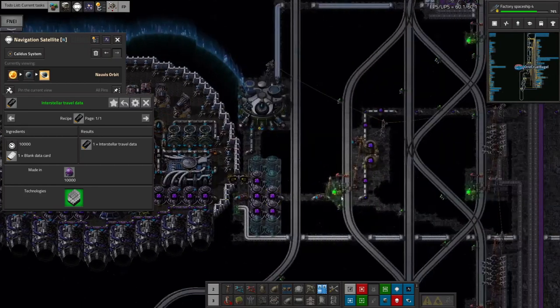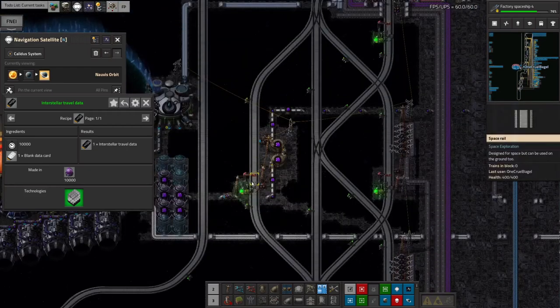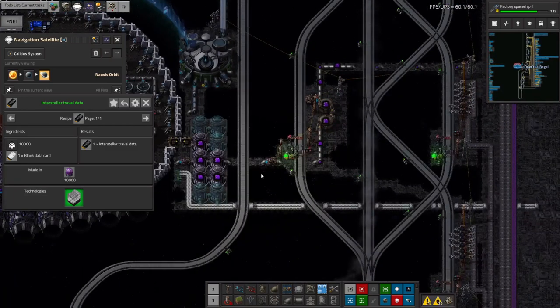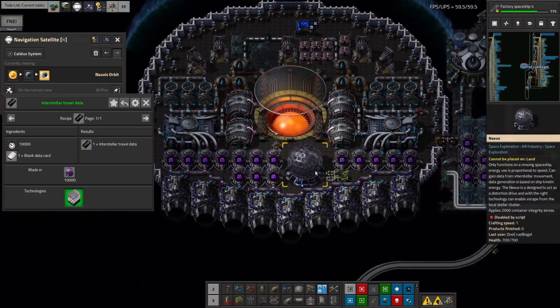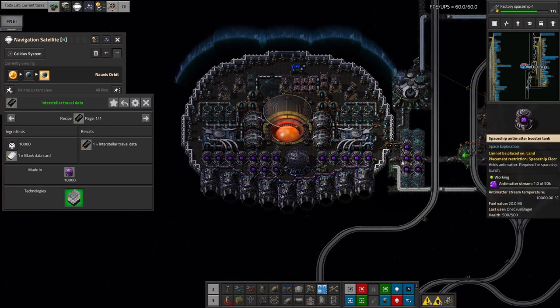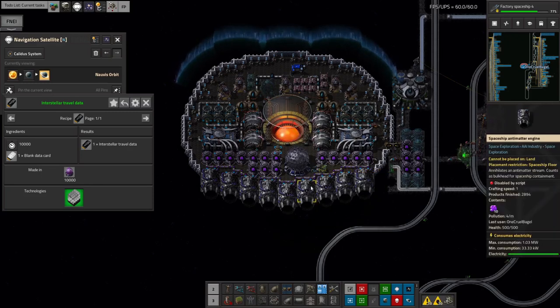The ship is being loaded with antimatter produced by this single antimatter production facility, which is a bit less than I ideally want. I'm going to have to turn this station around and have it import antimatter as well - just fiddle with the numbers and get it coming in by train as well as along this pipe. The ship isn't going to be able to move that often since even filling all ten tanks takes quite a long time to pump through a single pipe. However, I don't think that matters because I think it's going to come back with a lot of data cards and not need to go back out again for a while.